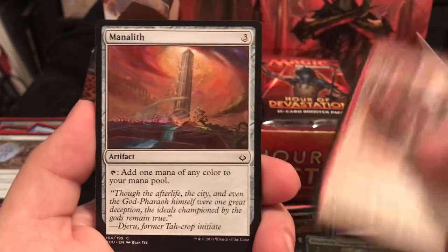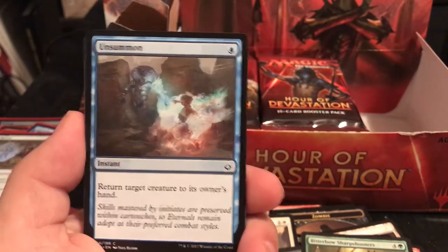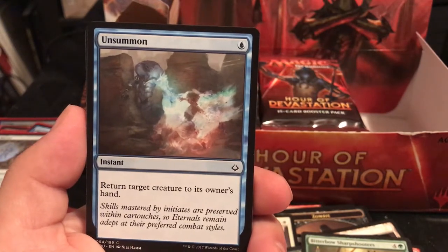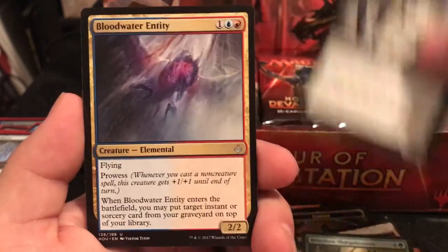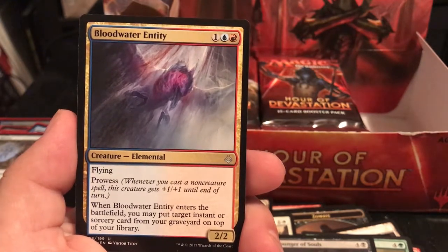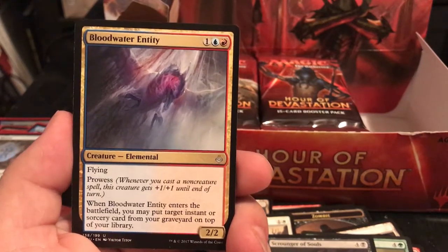Unsummon is a great card - instant for 1, return target creature to its owner's hand. With those blue Prowess cards, you attack, they pick a blocker, you bounce it back, the Prowess gets an additional +1 and you hit for even more damage. Bloodwater Entity is a 2/2 for 3 with flying and Prowess - when it enters the battlefield, you may put a target instant or sorcery card from your graveyard on top of your library. Especially useful to put an Unsummon back on there.